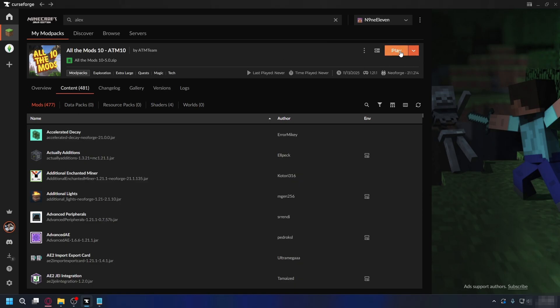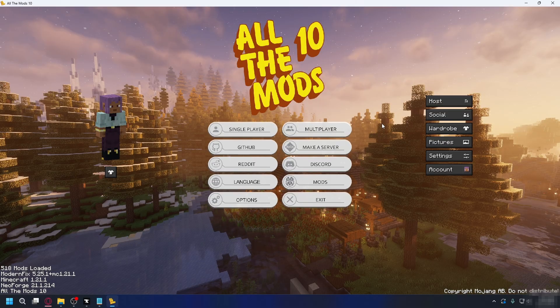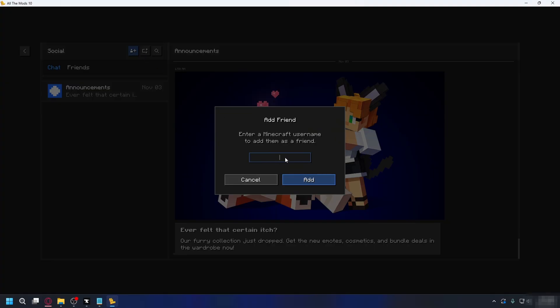Now you can click Play and launch the game. Minecraft will launch with all your mods loaded. On the main menu, click on the Social tab. A pop-up will appear asking you to agree to Essential's terms of service — you'll need to confirm that you're either 13 years old with parental consent or 18 years old. Confirm your age and click Agree. Then click the icon to add a friend.